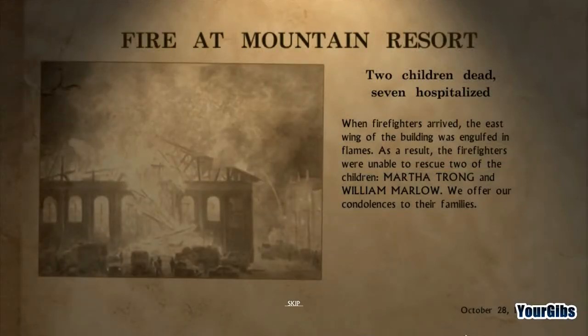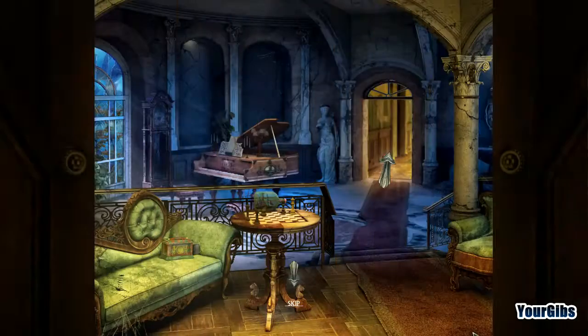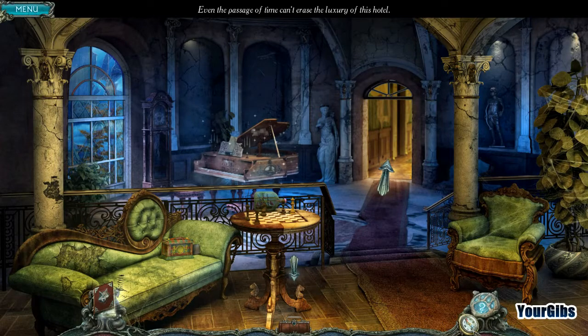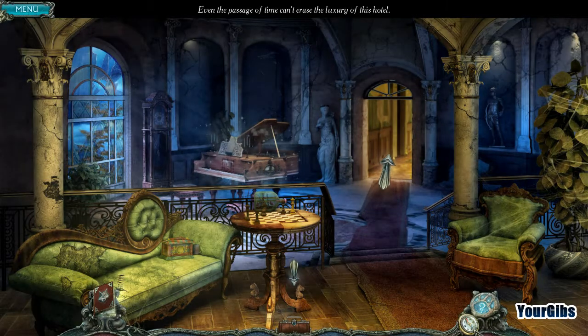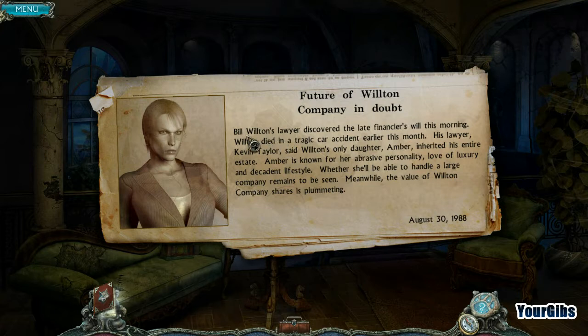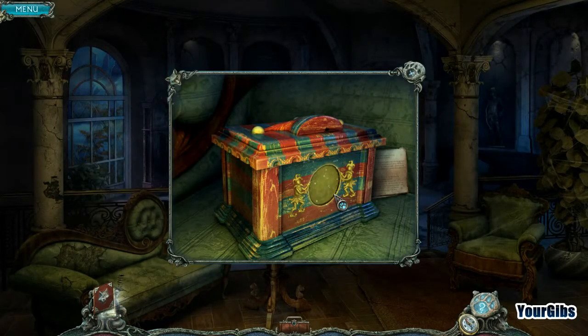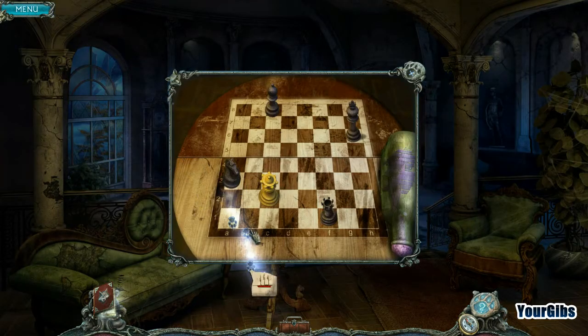Fire at Mountain Resort — two children dead. Seven. There's a lot of murder around here. Even the passage of time can't erase the luxury of this hotel. Alright, cool. Let's keep on keeping on here. Future of Wilton Company in doubt — Bill Wilton's lawyer discovered the late 5th year Will this morning.